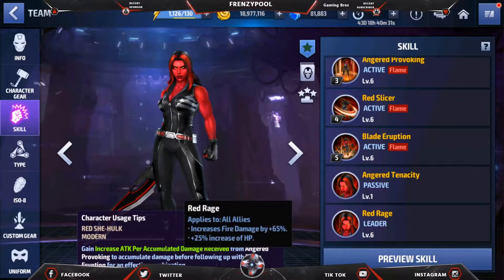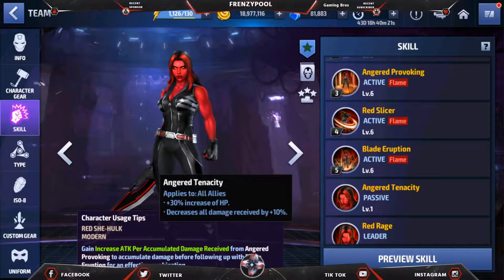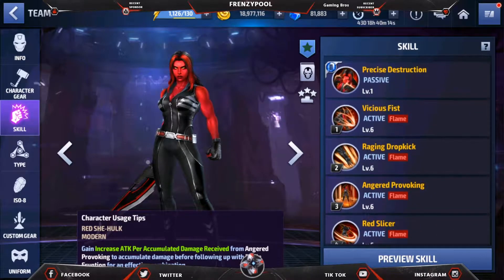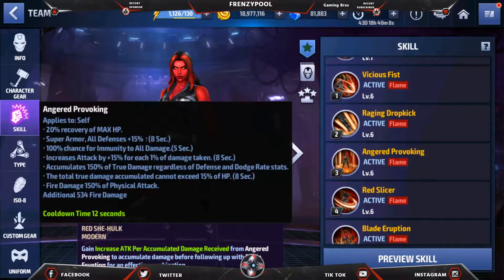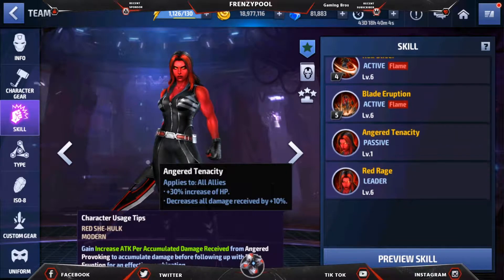Going into the skill set, the leadership quality is the best — fire damage increase of 65% and 25% increase of HP. There's also a passive that gives a 30% HP increase to all allies, so that's a lot of HP increase overall. We've seen agents do a lot by increasing the Hulk's HP, and this is what she brings as both a leader and a passive effect.